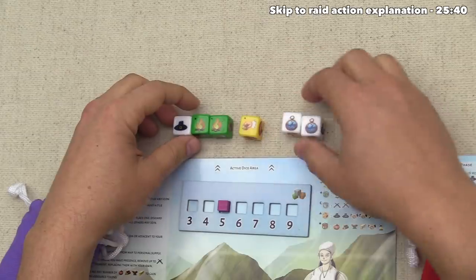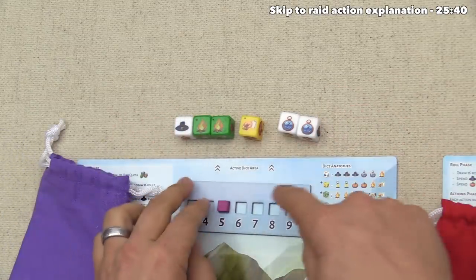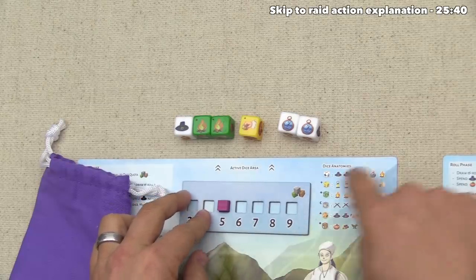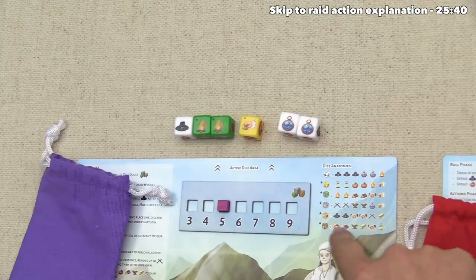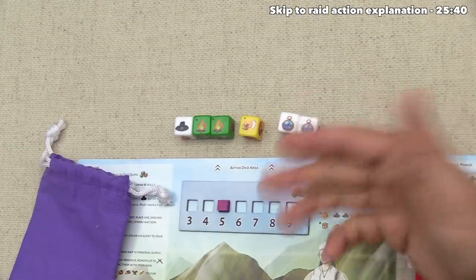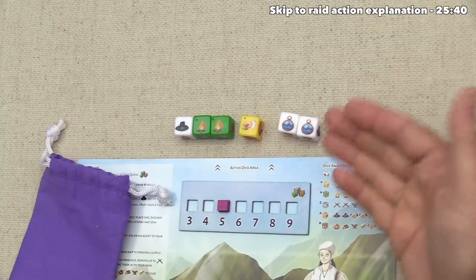Gaining more dice is valuable — it increases action variety and makes higher quota more worthwhile. The player aid shows all die faces for all dice colors: some specialize in resources, some in settling. This lets you customize your strategy based on what dice you recruit. Also worth noting: at end of game, every two dice you have is worth three points, so gaining dice is definitely a good thing.